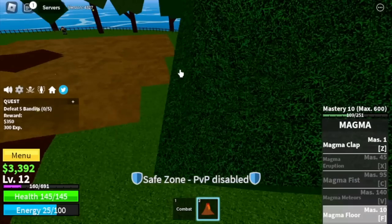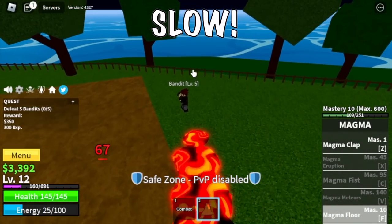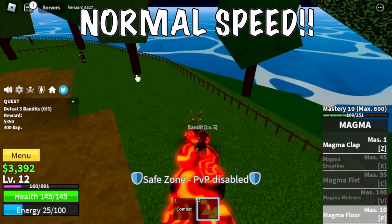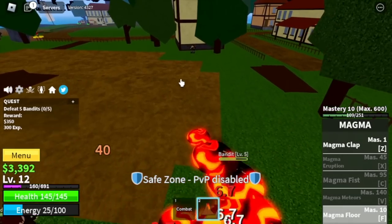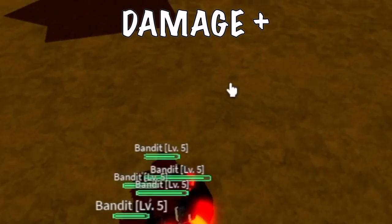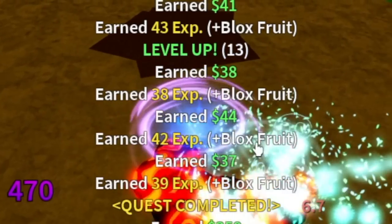Now the grinding starts. First problem guys — the Magma Floor is very slow. So if you want to use it for luring, I suggest that you think twice. This is the normal speed. But if we're talking about damage, the damage of the Magma Floor is really good because it's continuous.